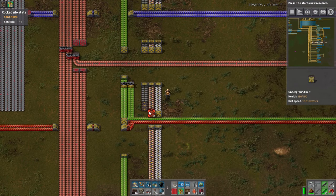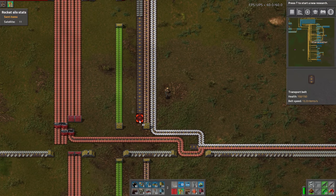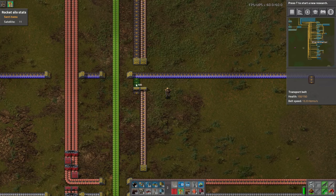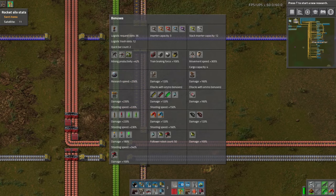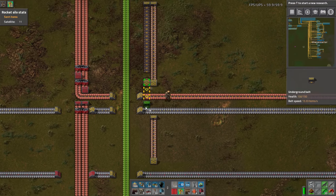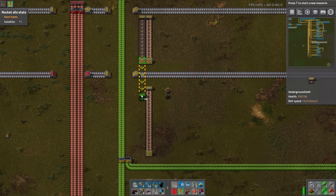Let's go ahead and connect these up and run this down. We also launched another rocket and probably need to launch another one. We also finished mining productivity 21, so we're at level 42 on our mining. It's adding up - not nearly as high as we'd like it, but we'll definitely get there.